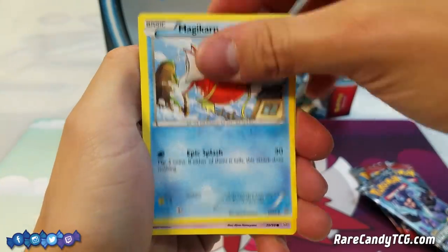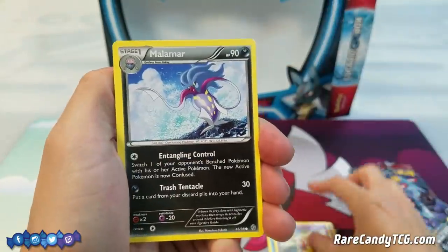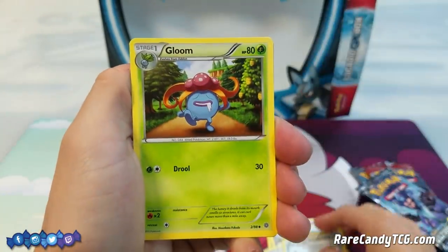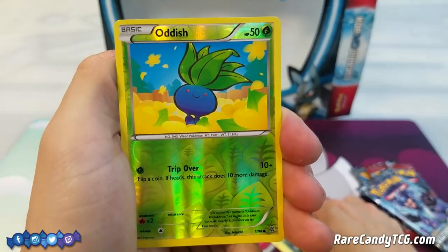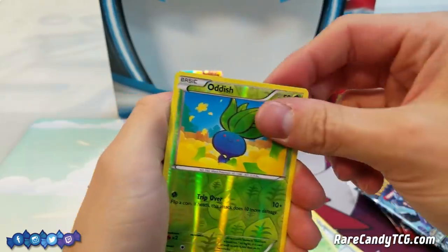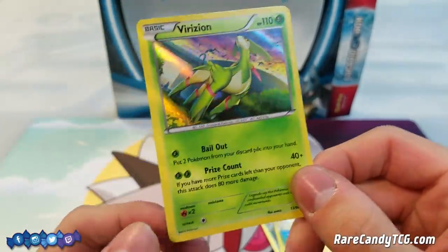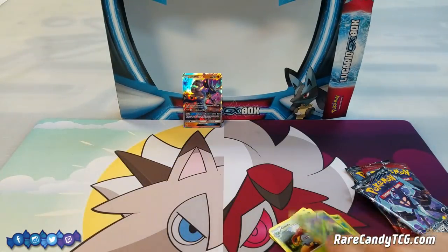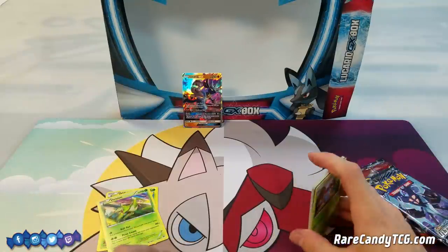So here we have a Magikarp, Unown — actually kind of a decent card — Ball, Malamar, Combee, Porygon 2, Paint Roller, Gloom reverse, Oddish. Unfortunately Vileplume hasn't been that good ever since Forest of Giant Plants got banned, so I don't know how much use this Oddish will get. And a holo Virizion — not a bad card to get, not the best, but better than a regular rare. We'll take it.